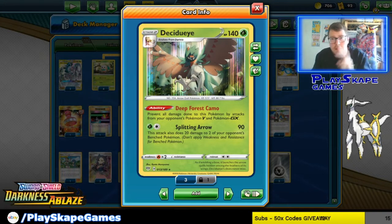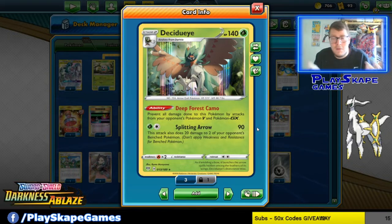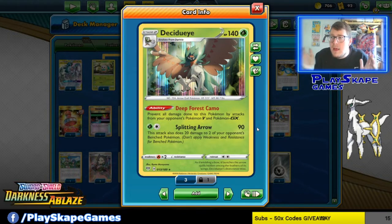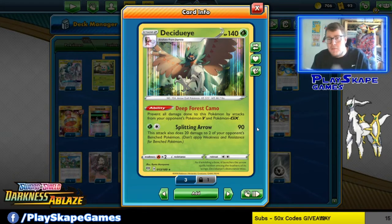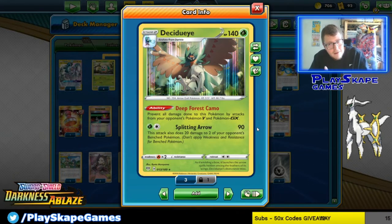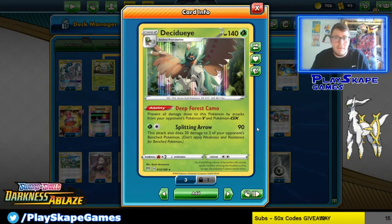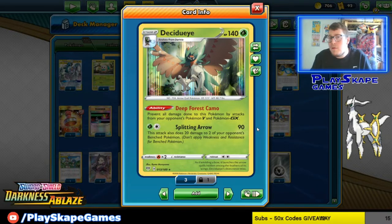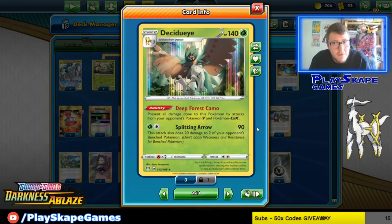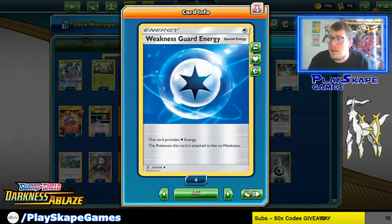The big reason we like Decidueye is its Deep Forest Camo ability, which stops all damage done to it by Pokémon V and Pokémon GX. So Eternatus can't knock it out, Zacian V can't knock it out — all of the big hitters can't knock it out. The only thing we have to worry about most of the time, once this is set up, is if they're playing Volcanion, so the Cinderace/Scorch fire decks might be running it.